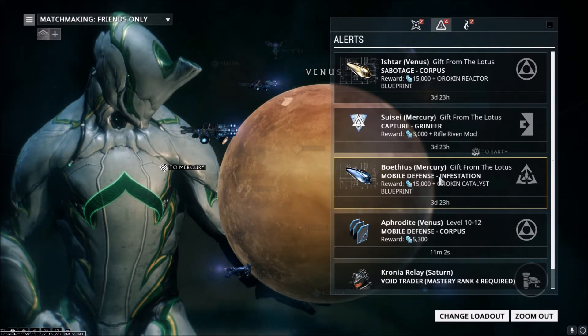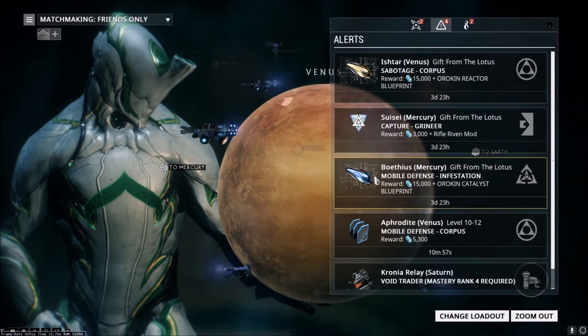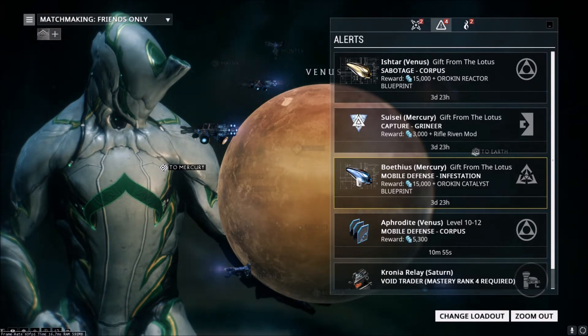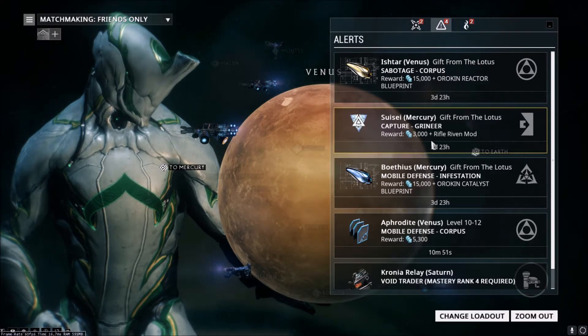The other one is for an Orokin Catalyst blueprint, which drops 15,000 credits, and it's a mobile defense against Infestation, so that shouldn't be too hard either. Getting a Catalyst is very important because it'll help us double our mod capacity on one of our weapons.